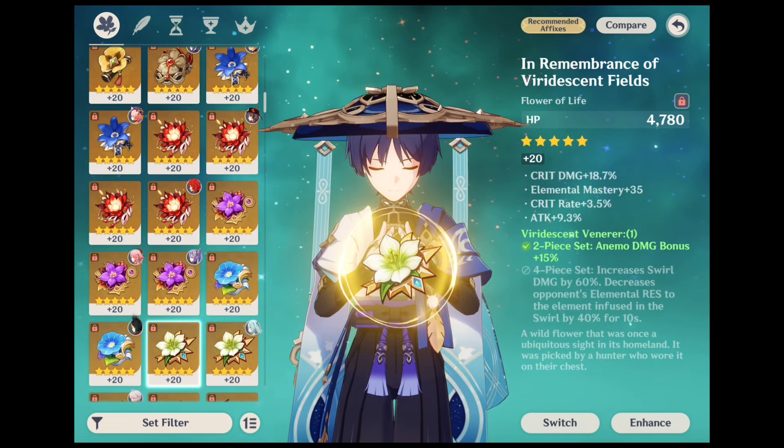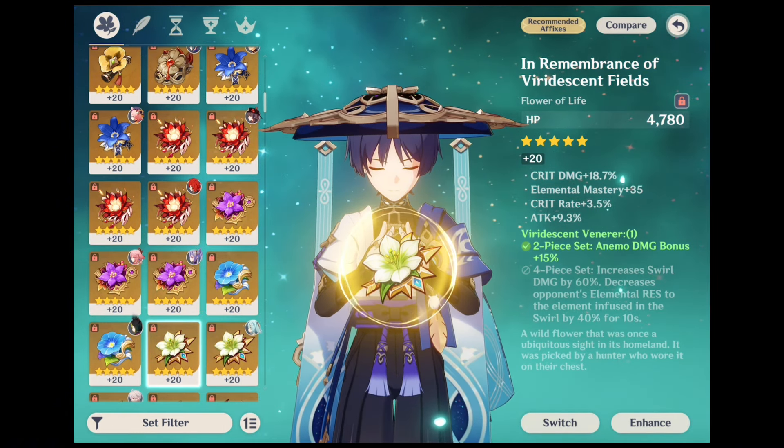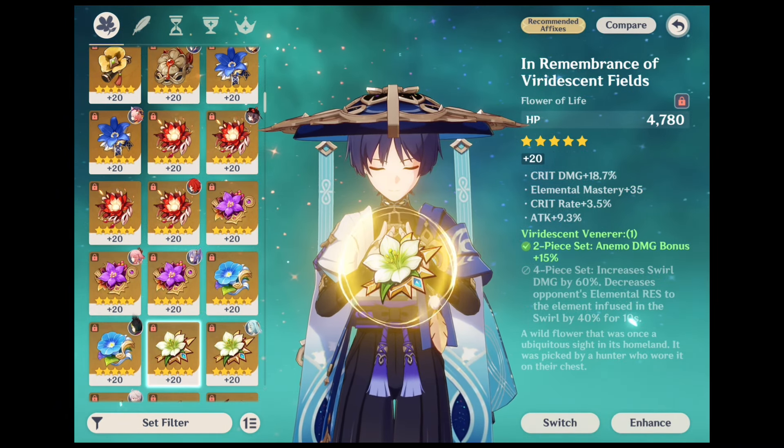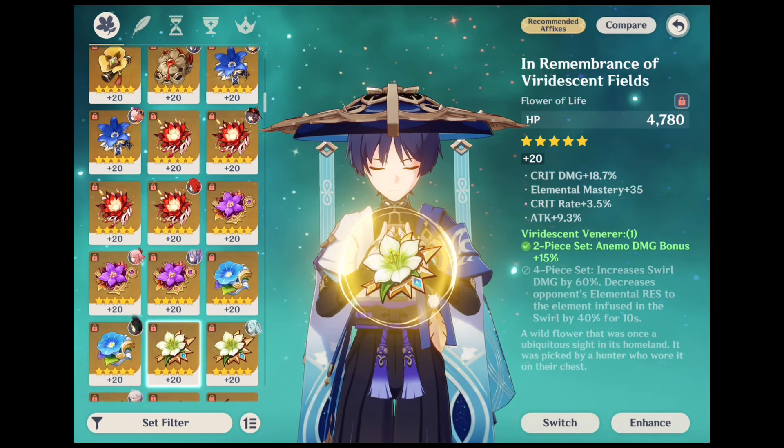The 4-piece set increases the damage of the Swerve Elemental Reaction by 60%, and also lowers all opponents' elemental resistance to whichever element is mixed in with Swerve by 40% for 10 seconds.